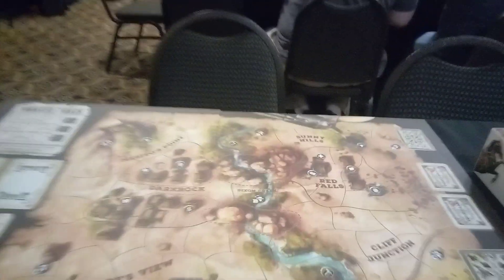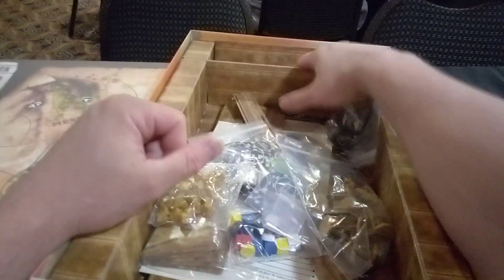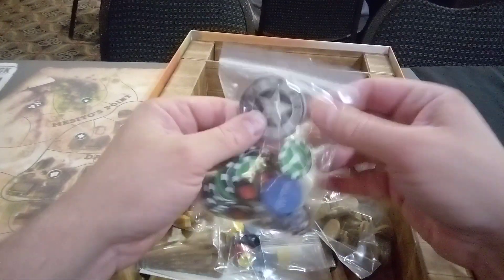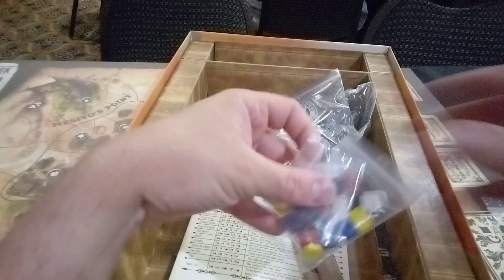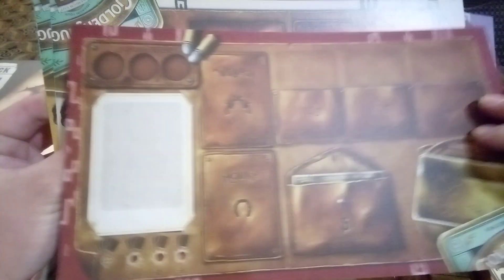Let's see what else we got in here — we got these dice, interesting, nice. Got these poker chips, we got a first player sheriff token, got gold, got like buildings and stuff you get to build — oh sweet, they got miniatures! Everybody loves miniatures. They got player boards which are double sided. That's cool. Got the general store you build, NPCs.